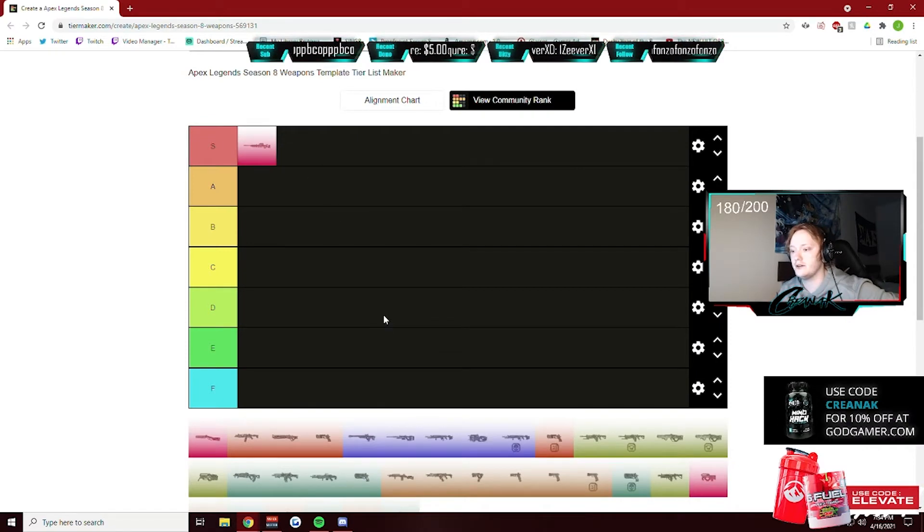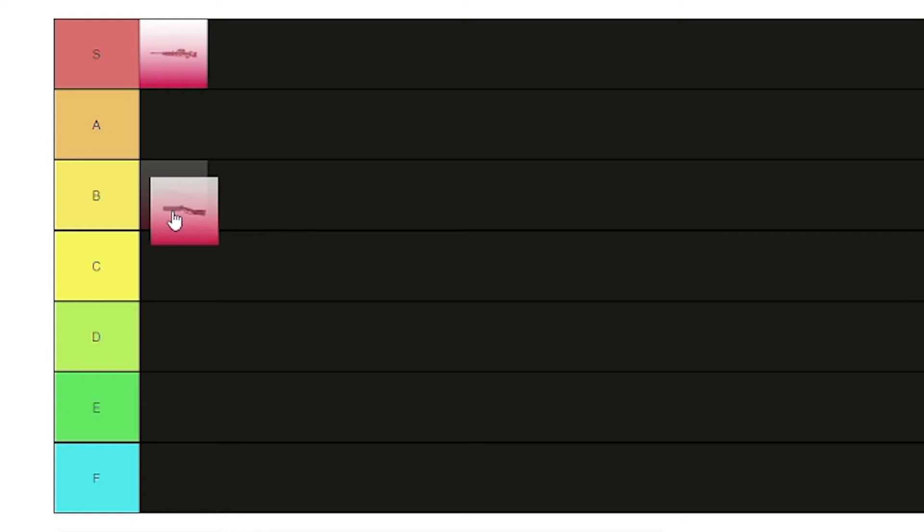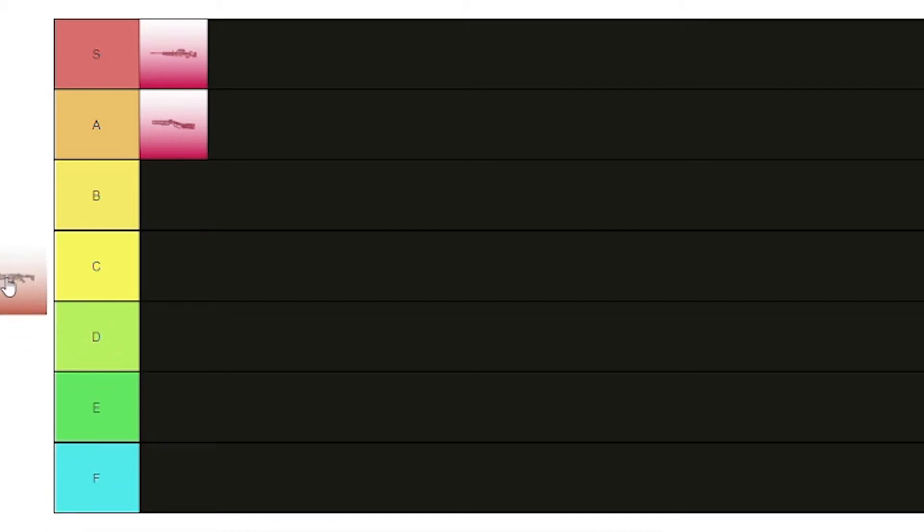When I get the Kraber, people just fall to the ground, so S tier for me. Due to how often you get this gun in the game, I'm gonna put the Peacekeeper at A, because it's super powerful. I think it's the best shotgun in the game, maybe besides the EVA-8.